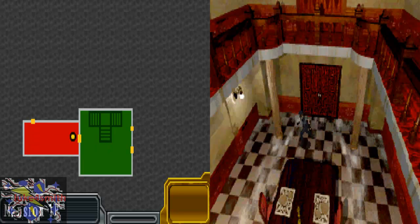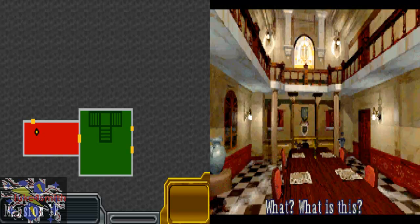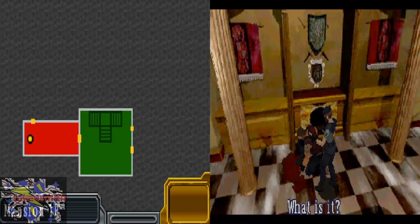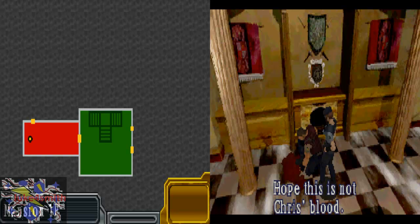So yeah, let's go through it. I'll get into the controls a bit, then reach the main room again. 'What is this? What is it? Blood. Jill, see if you can find any other clues. I'll be examining this. Hope this is not Chris's blood.'